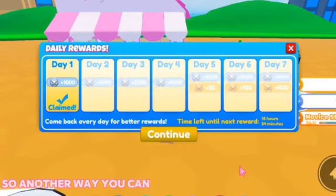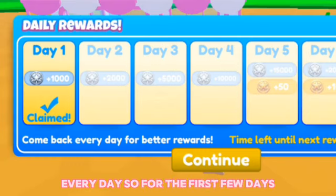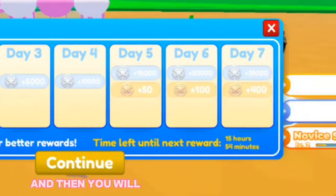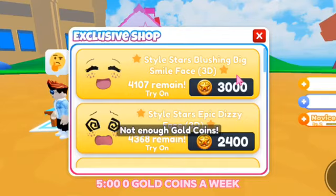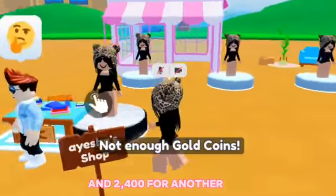Another way to get gold coins is by logging in every day. For the first few days you will get silver coins, and then you will get gold coins on the 5th, 6th, and 7th day. That's 550 gold coins a week.